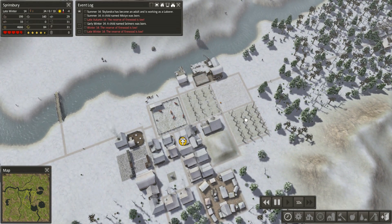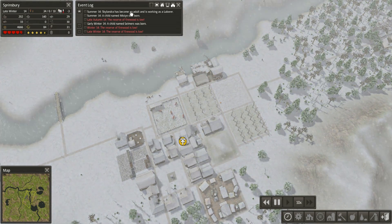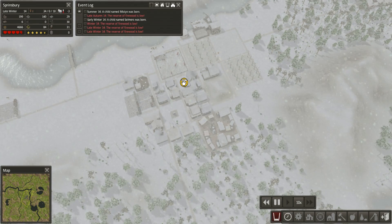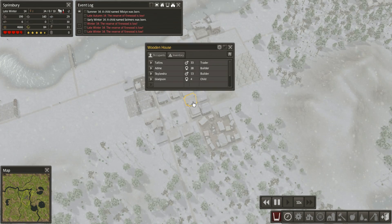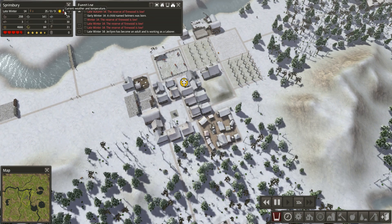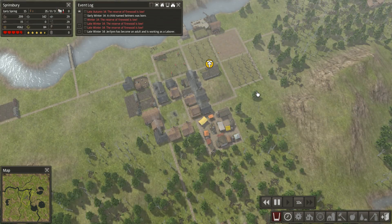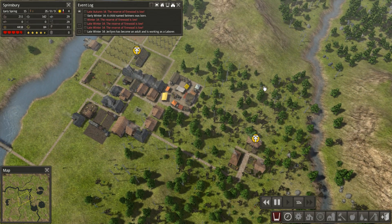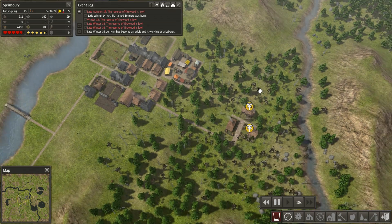So we're in late winter of year 14. The aging in this game is pretty strange. It's year 14 but we've already had people grow up and die of old age, so it's a little bit twisted — the aging system. I'm not fully aware of the mechanics behind it, but there you go, it is what it is.